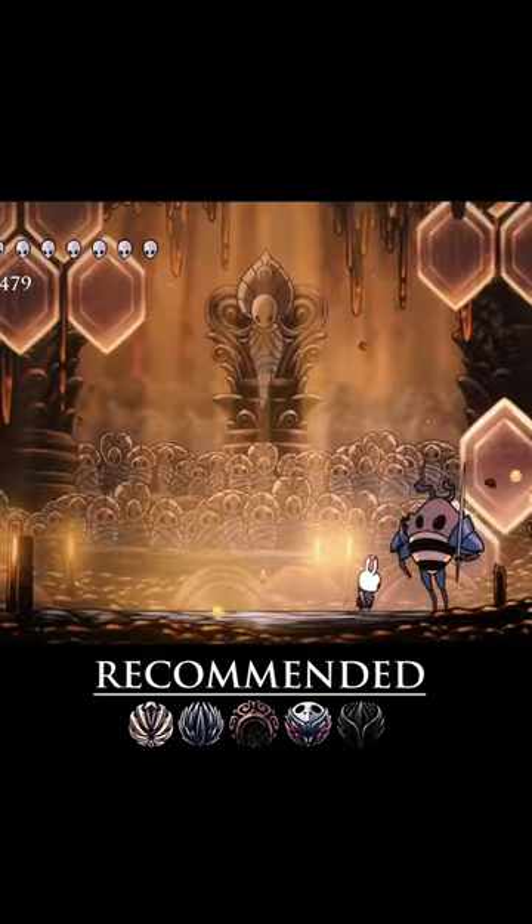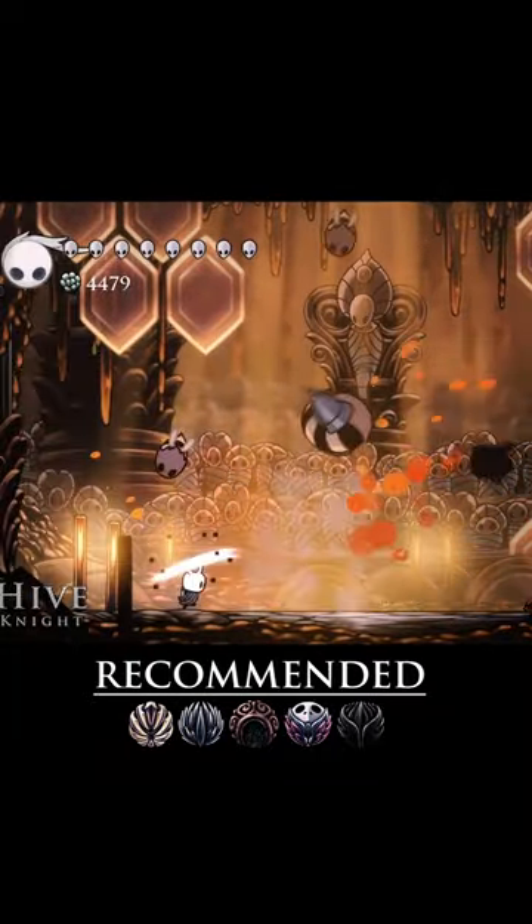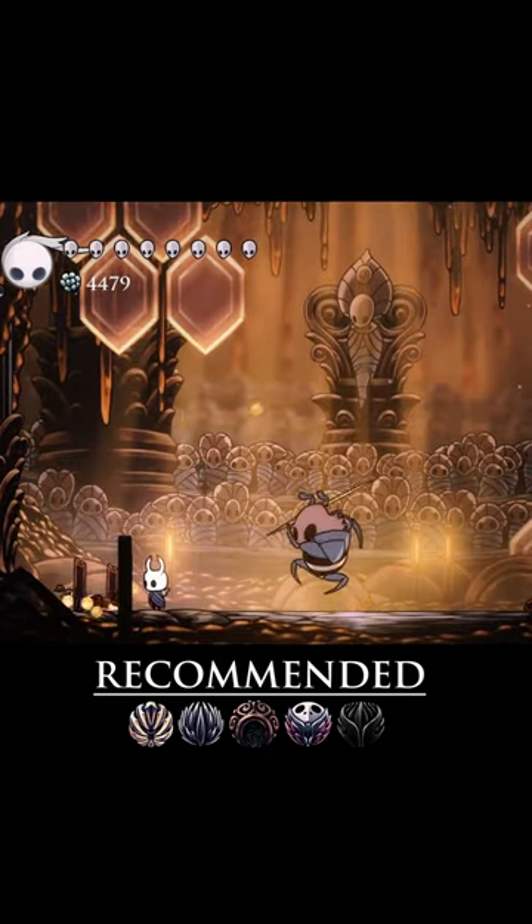These attacks can be avoided by walking back and forth and trying to stand in a safe space under the spikes. But that's often when Hive Knight strikes, and even if you dodge this attack, you'll probably be jumping into a hazard.